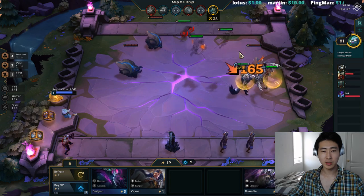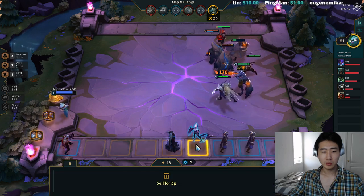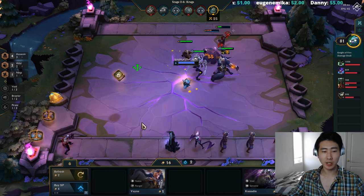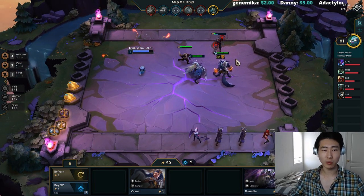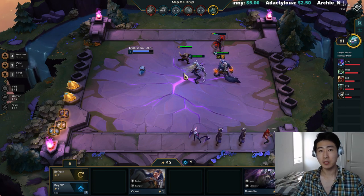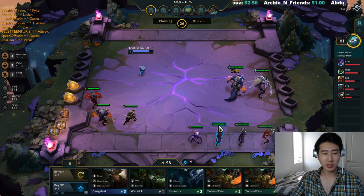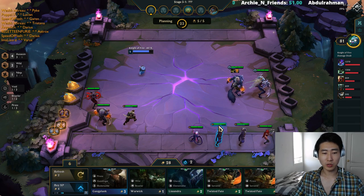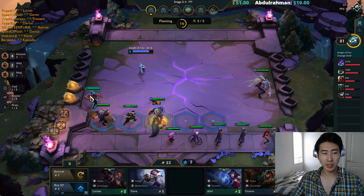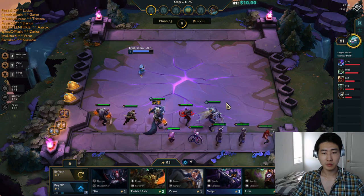Assassins always jump to the same spot on the opposite side of the map. That's why I put all of them on the left while Kha'Zix is in the front with Warwick — Kha'Zix will be in direct contact with an enemy. When an assassin has an enemy right in front of them, they won't jump — they'll just attack that champion. We just need an Akali and we're pretty much set. I'll roll one more time.